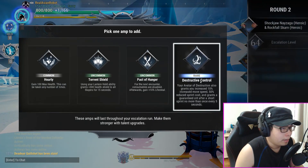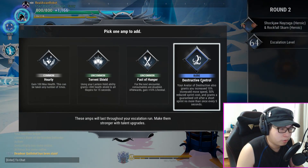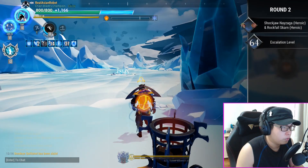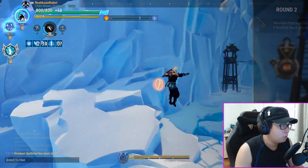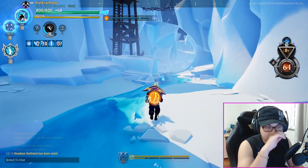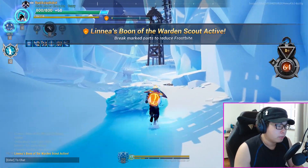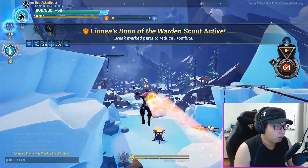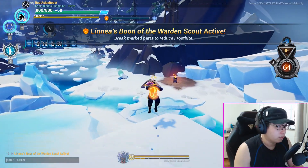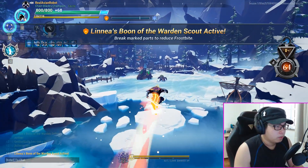Avatar of Destruction also grants you 10% increased move speed, 50% reduced sprint cost, and a guaranteed crit after a short sprint — very useful. You could also have gone with Torren Shields; it's up to you how you want to stack your shields. I like to take all the Avatar of Destruction perks because you're literally triggering it all the time, and having that extra guaranteed crit can sometimes be super useful.